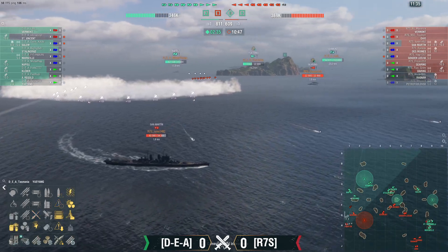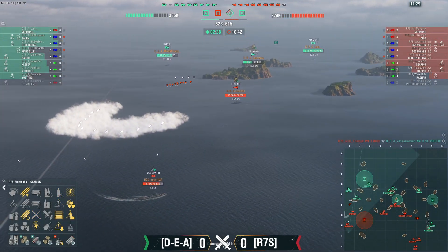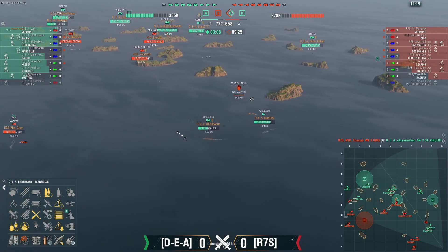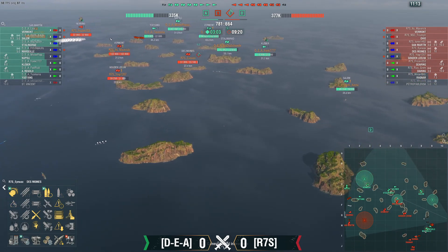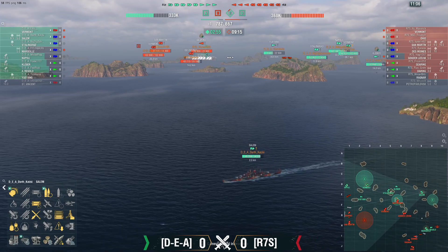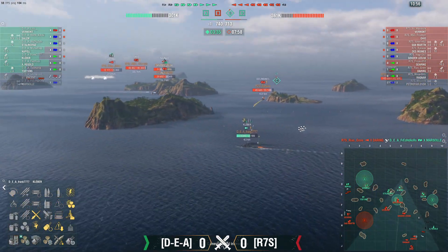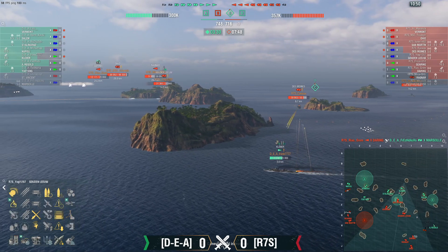Hey, you were just talking about that Saint Vincent — Saint Vincent just died! Des Moines pushed up into sea cap. That does allow the Des Moines to move up and at least get into a position to try to block the point gain. And there goes the Marsili — oof. Two huge kills for R7S, completely blunting DEA's push around that 9-10 line.